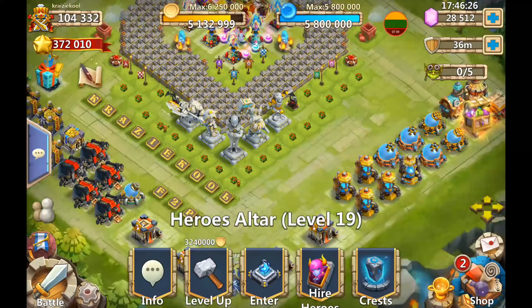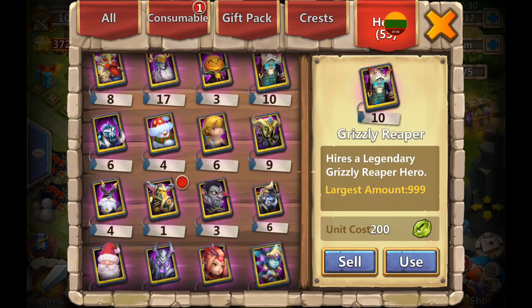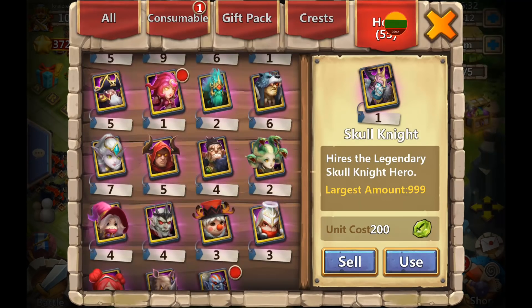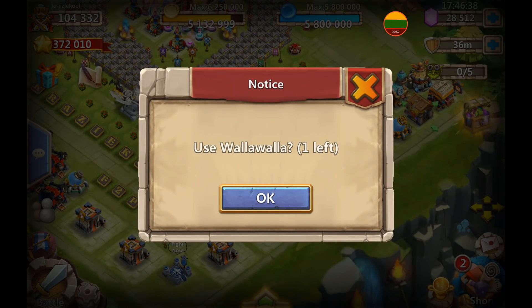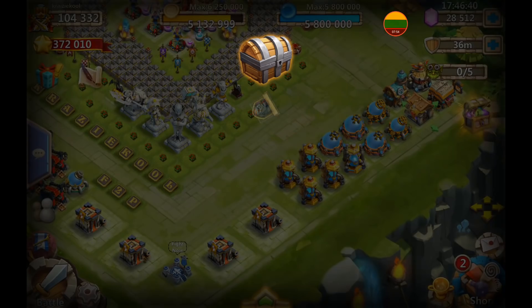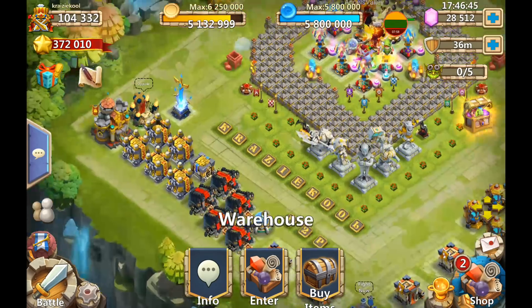I think I just saw Walla Walla. The lag was real but - yep, we got Walla Walla! And we have quite a few gems left to go. We have 11,000 gems to roll for the talents. Awesome!